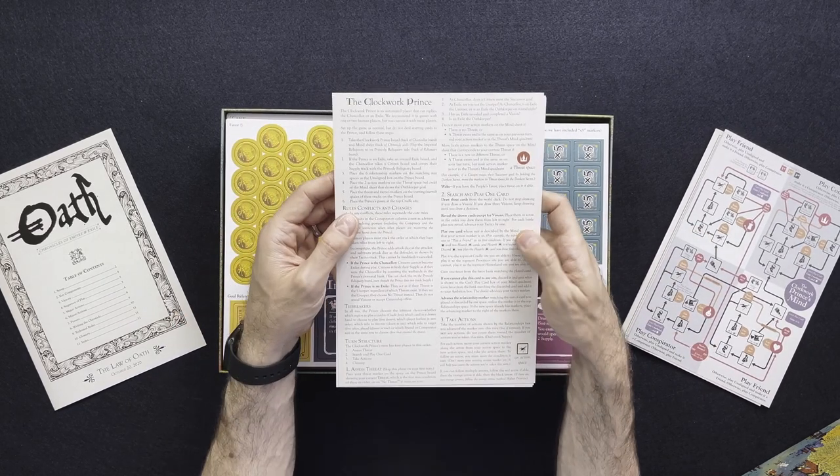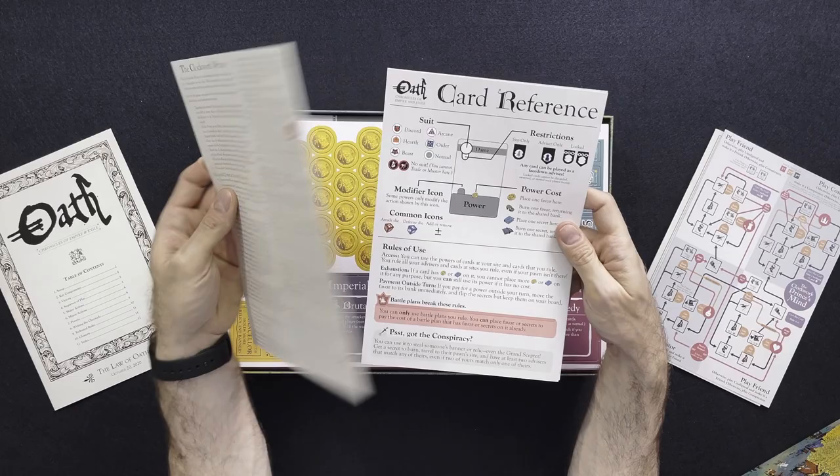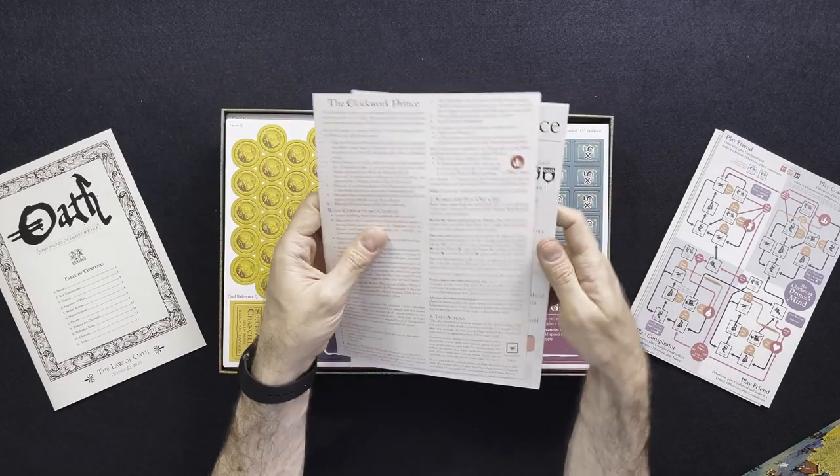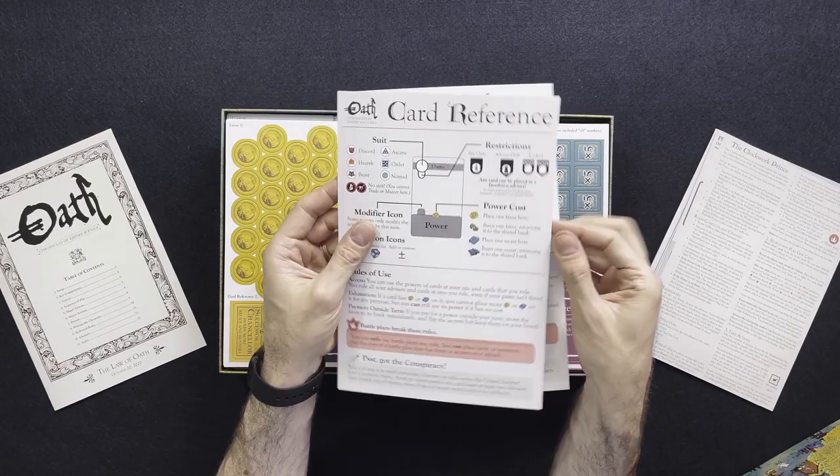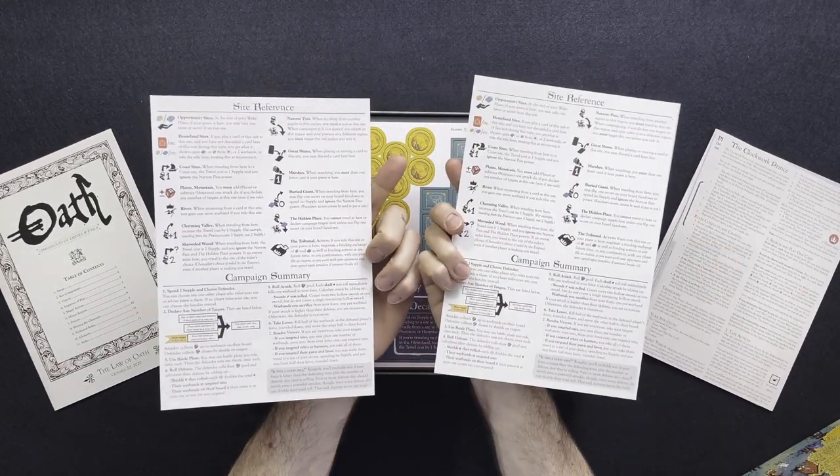Here are the instructions for the clockwork prince, and the Oath card reference. These are just player aids.